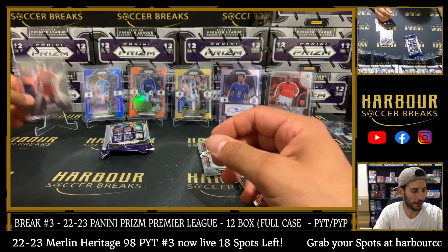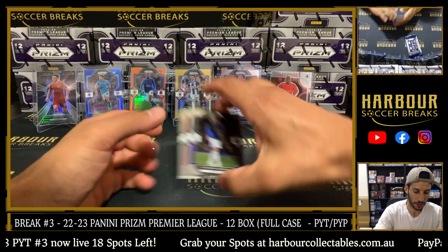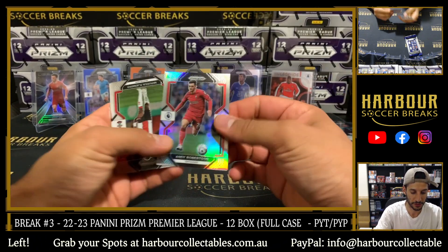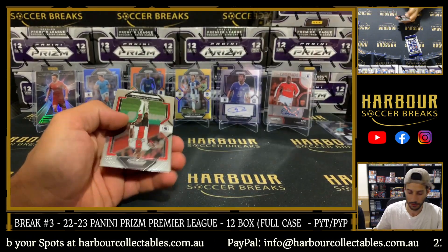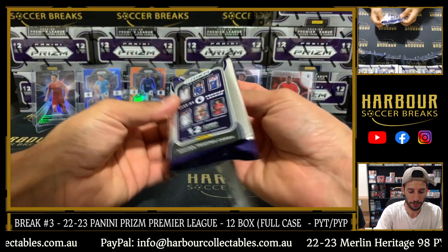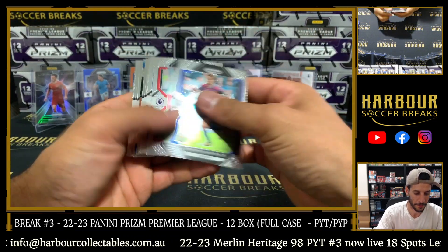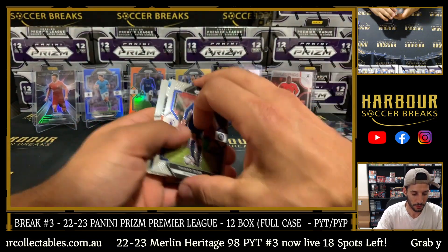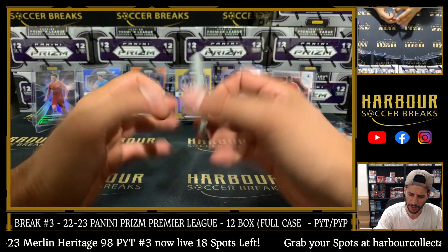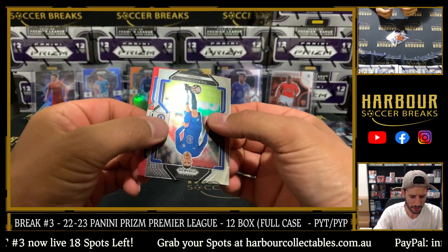Let's see if we can hit a groovy out of this case as well. Hyper of Anthony Gordon. Silver of Andy Robertson. Not a bad box — Sol Campbell, deep space. Final pack — red behind here, it's a red mojo. I think these are to 25, but it is blue — actually 99.